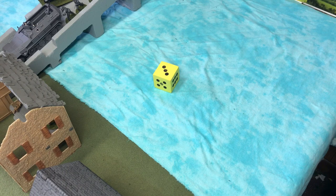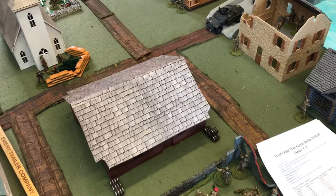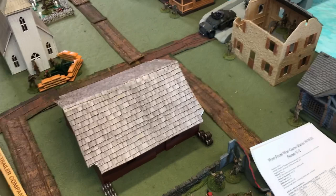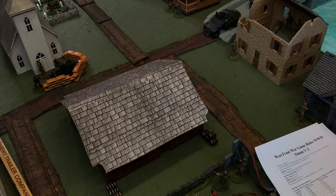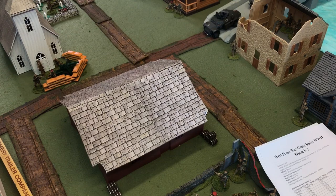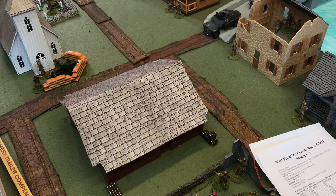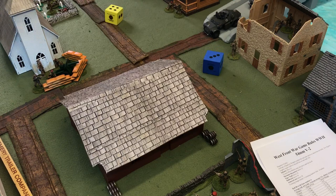British get three unit activations. I'll start with the six-pounder lining up on the armored car — needs three through six, rolls a four — hit. The armored car has an armor value of five, so I roll 2d6 and need six or higher. The six-pounder is plus two, so six or higher: there's a seven plus two equals nine — exceeds five.